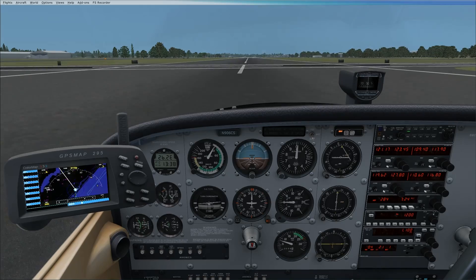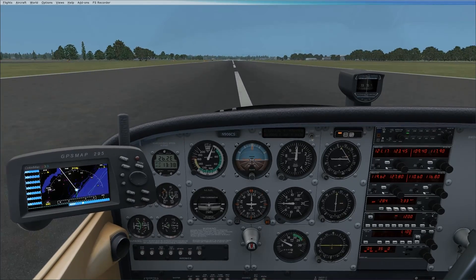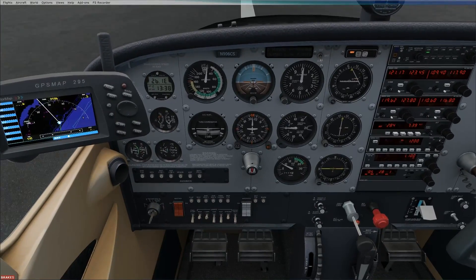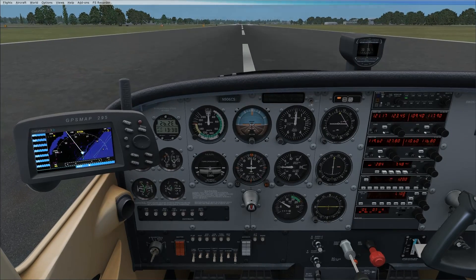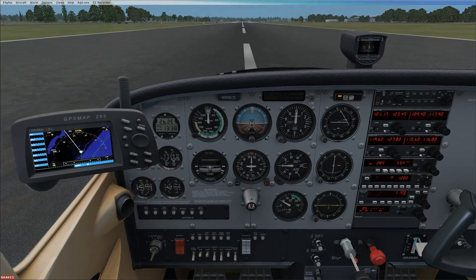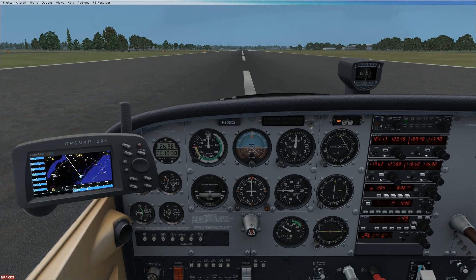I touched down on all threes there — ideally you want to touch down on the mains first with the stall horn. Now a quick trick: full braking in the Cessna is flaps up, hold the brakes down, and full back pressure on the yoke. Flaps up will transfer weight off the wings to the wheels, which increases braking efficiency. Full wheel brakes — hold the trigger on your joystick or the period key on your keyboard. Aerodynamic braking by bringing the yoke back will stop the aircraft a lot quicker than wheel brakes alone.